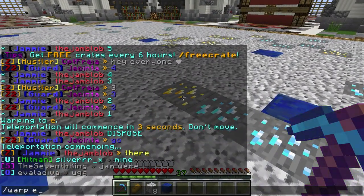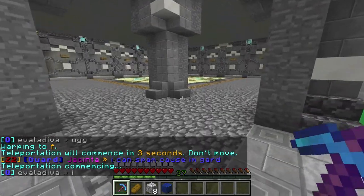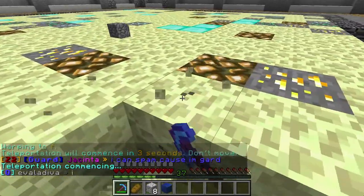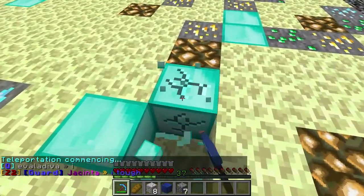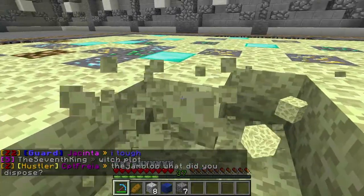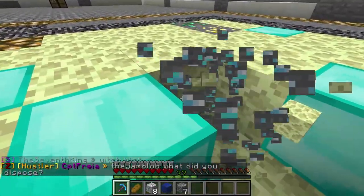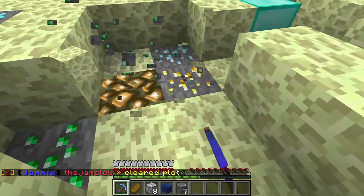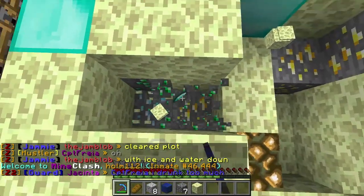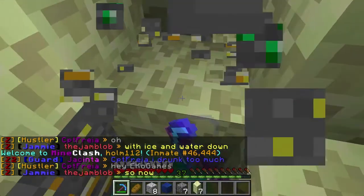Now let's quickly go to F. Here's F. This is where I am right now. As you can see, there's a little bit better stuff — it has diamond blocks and some emerald. I don't know what else there is. If you guys play on the server, please tell me what's on G, because I really want to know. I really want to see what better things are there.